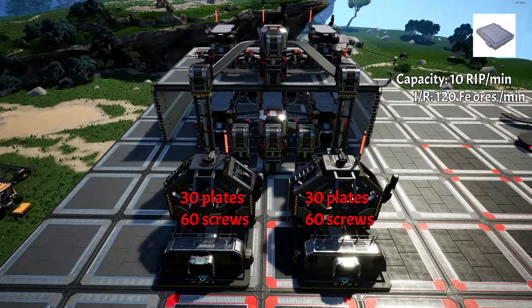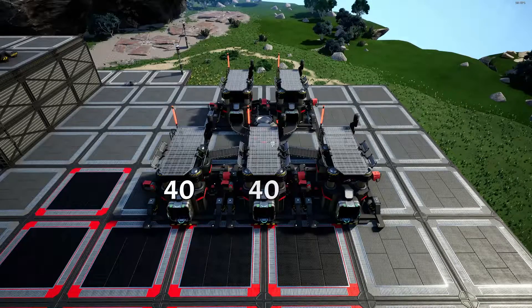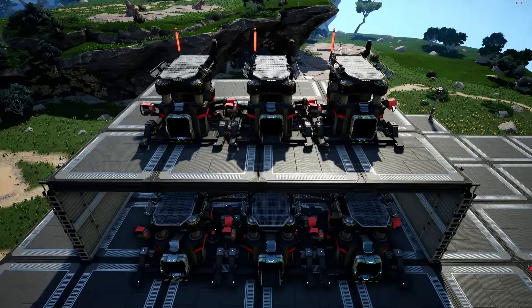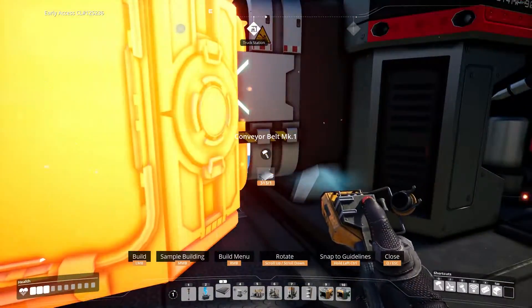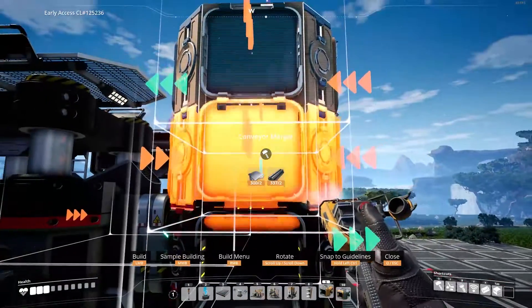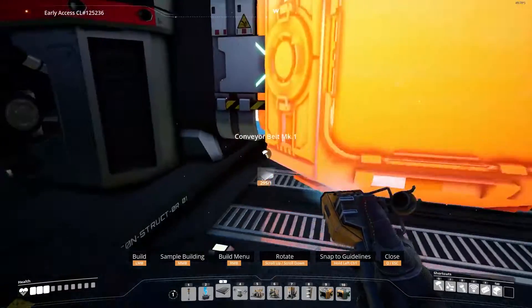This is for reinforced plates. Assemblers need 30 plates and 60 screws per minute. For the screw setup, use the same setup as before but we only need half of it — this produces 120 screws per minute, so split it between two assemblers. For the plate constructors, build a roof over the screw constructors and build three constructors on top in line with the constructor on the bottom. Place a merger on the central constructor and connect with the rest. Then place two splitters on top, remove the middle one, and connect the lift to it. Repeat on the screw side.